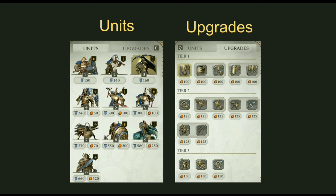Tier 1 upgrades take 30 seconds, tier 2 upgrades take 45 seconds, and tier 3 takes 60 seconds. Same with the units — tier 1 units take 20 seconds to build, tier 2 units 30 seconds, and tier 3 units 50 seconds. Just bear in mind that the resource costs for all of these units may change in the future if there's a balance update, but these are the costs when the game first released.